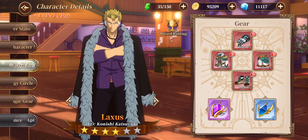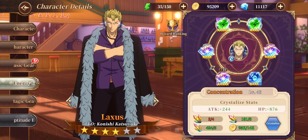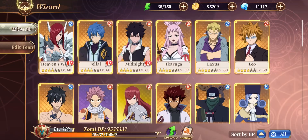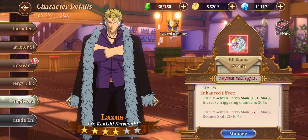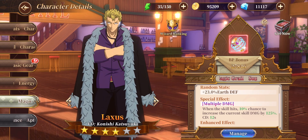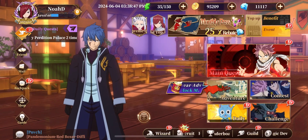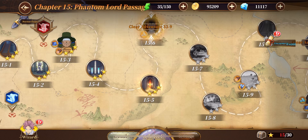His equipment gives him light attack and earth defense, and the effect gives him a 10% chance on skill hits to increase the current skill's damage by 125%. Now we can go into actual gameplay.